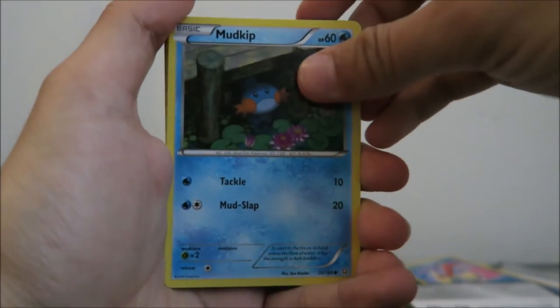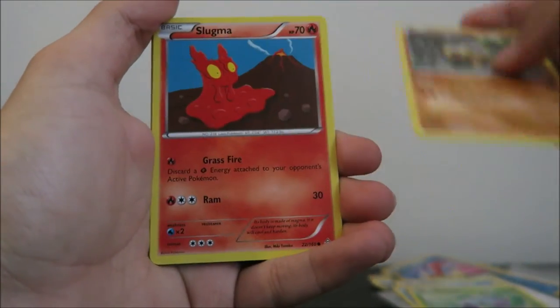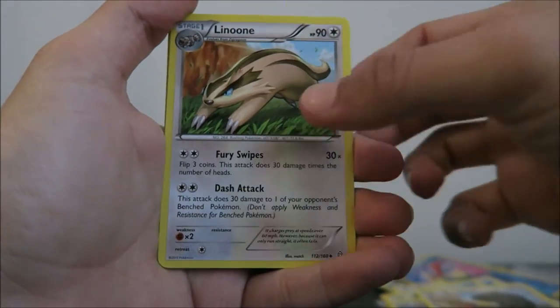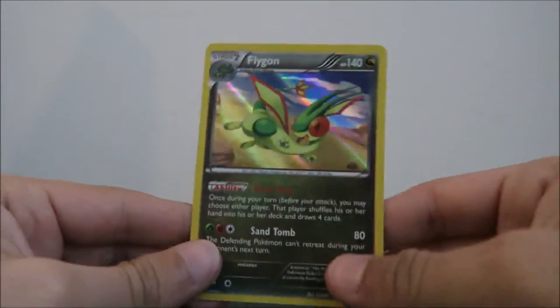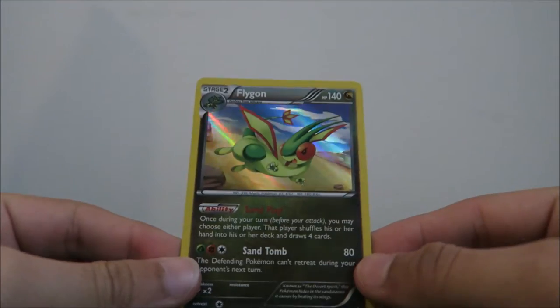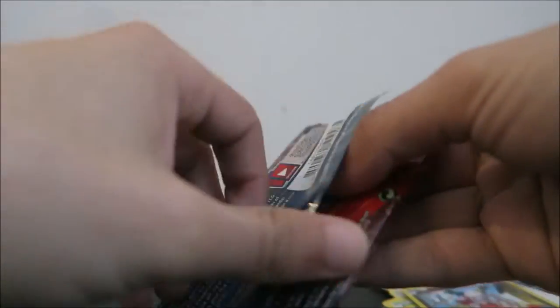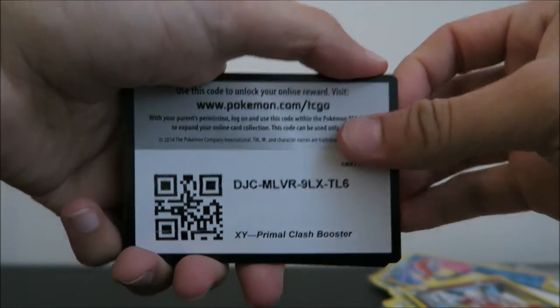I don't know how many packs we have left — I want to say this is the fifth or sixth one. We'll start this one off with a Mudkip, Vibrava, Elomize, Helioptile, a Slugma, Rhydon, Bouffalant, Linoone, and a Mr. Mime — so the Reverse Holo of the card we got earlier. And a Flygon Holo! It's a very, very nice holographic, I think way nicer than what they used to look like when I collected. So, a holographic and an EX — definitely happy with that so far.